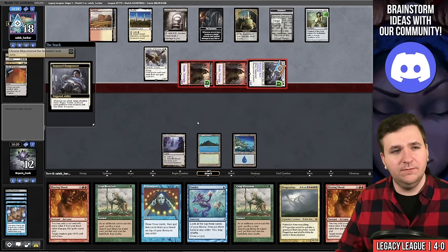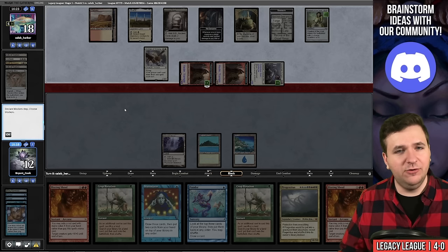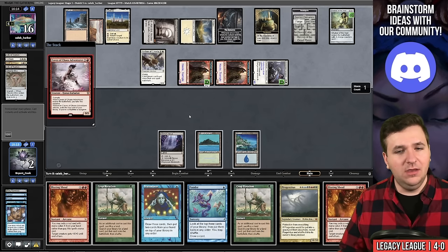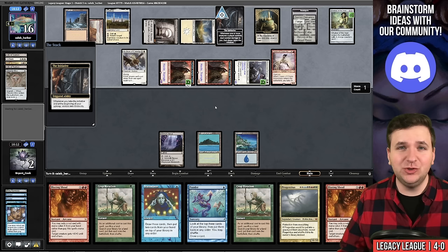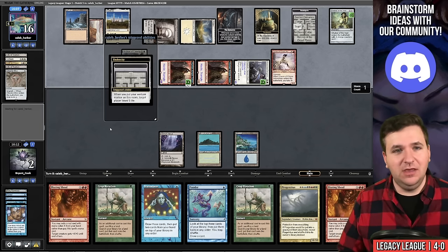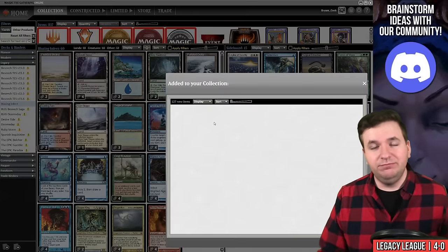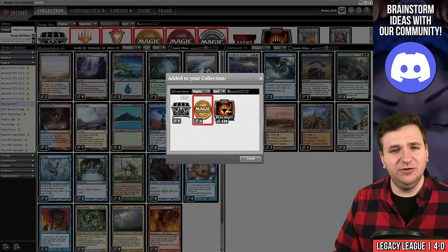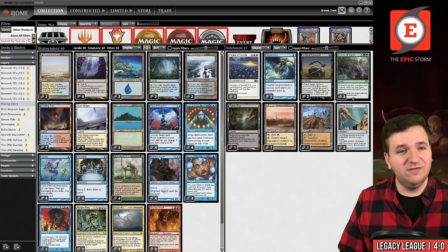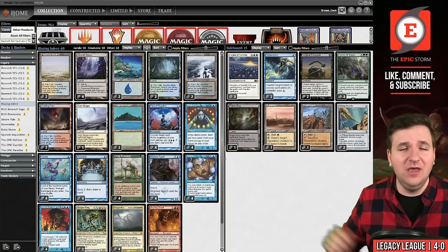They reveal a Chrome Mox — successfully explored — and would have had lethal with the Archon but played it safe. Another initiative creature just kills me post-combat anyway. So we did not get the 5-0 trophy. My punting game one likely cost us at least a game, and game two I got crushed. I shouldn't have forgotten about Crop Rotation into Sejiri Steppe as an out to Solitude. Hopefully you still enjoyed the video — a 4-1 with this deck is still really sweet.